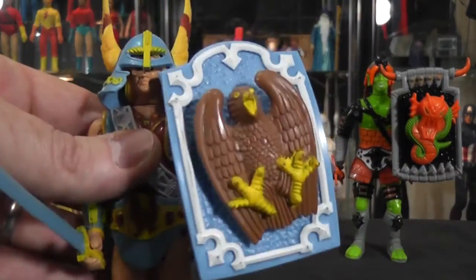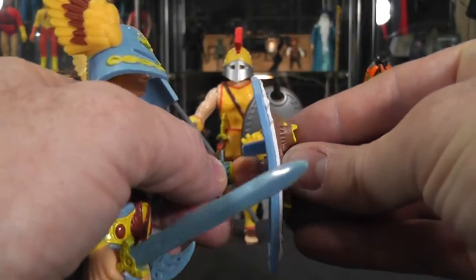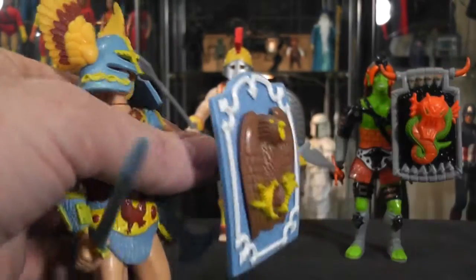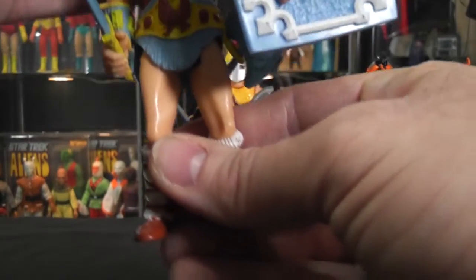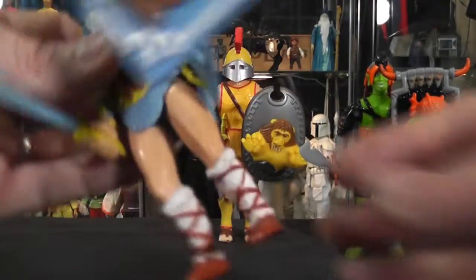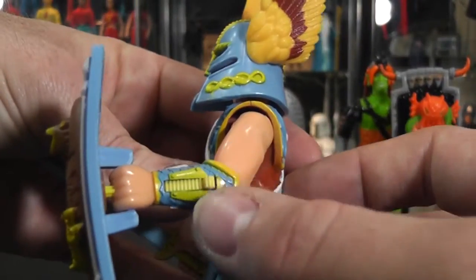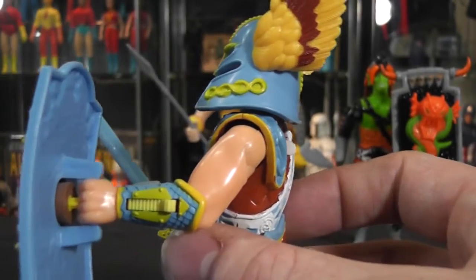The shield is in two parts, as you can see. I'm going to go ahead and activate — get the device set up. The front of the shield, his little hawk — or falcon maybe — it does shoot out from his shield. There is a device on the side of his arm right here. You press that button and the shield shoots out.